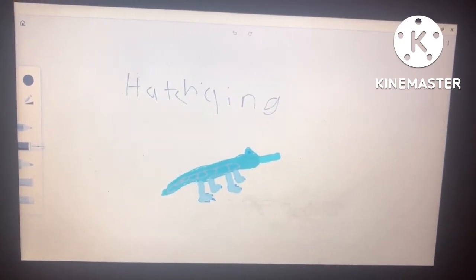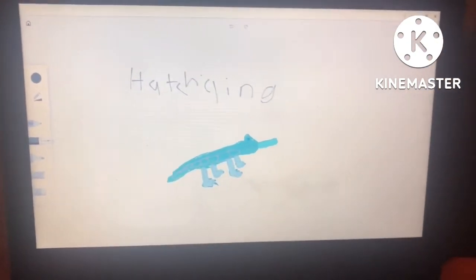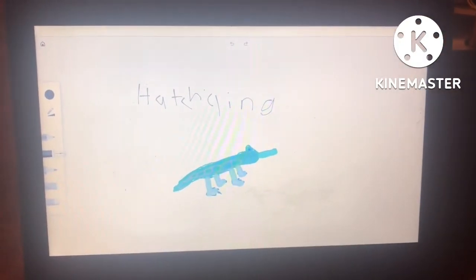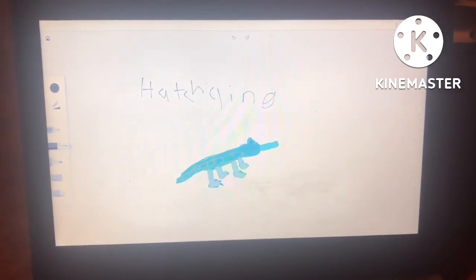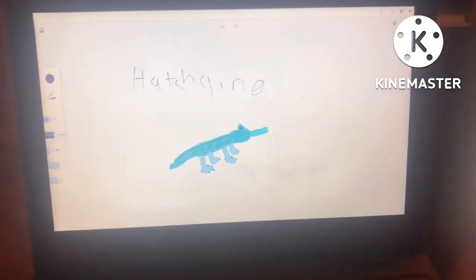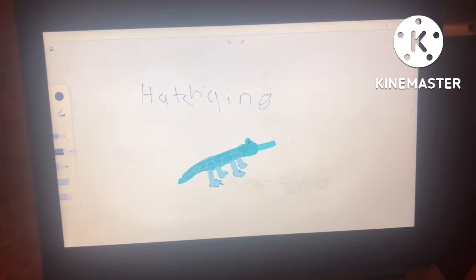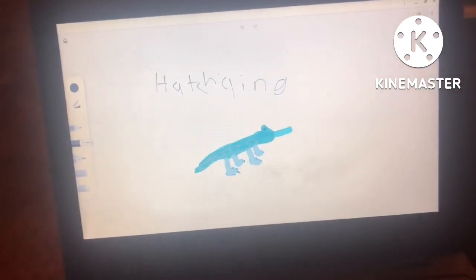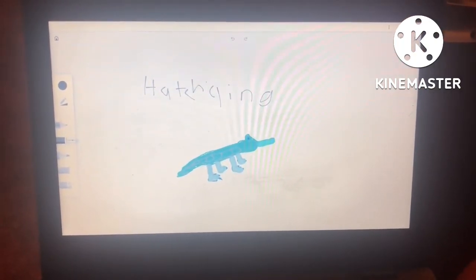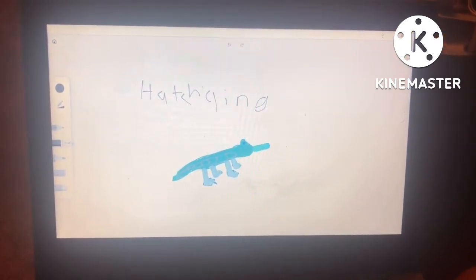For the water starter, we have Hatch Cling, the Little Croc Pokémon. Hatch Cling usually hatches in groups and makes calling sounds to signify when to all hatch together. They are very loving towards one another, but if you mess with one, you mess with all of them. Hatch Cling is a little baby hatchling, and it also has 'cling' in the name because it has scales that cling around whenever you go near them. It has the ability Torrent, as all water starters do.